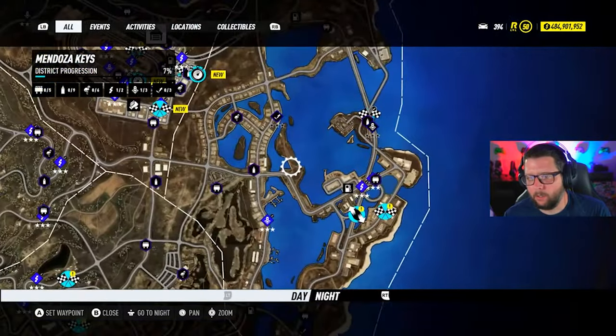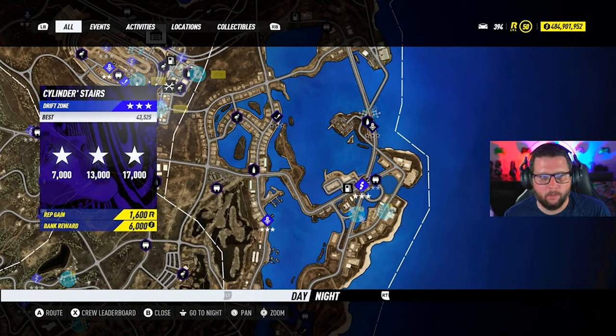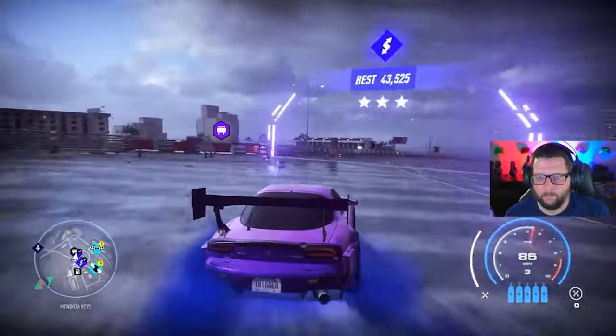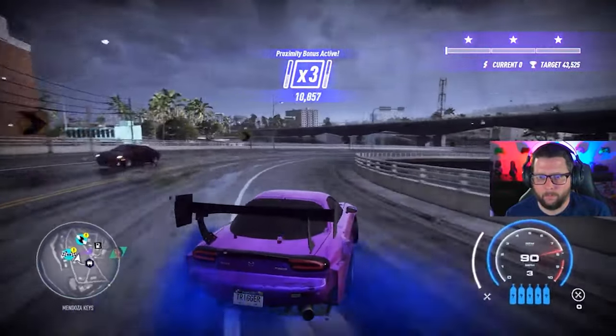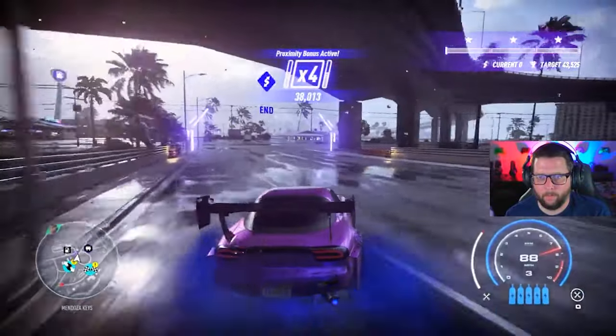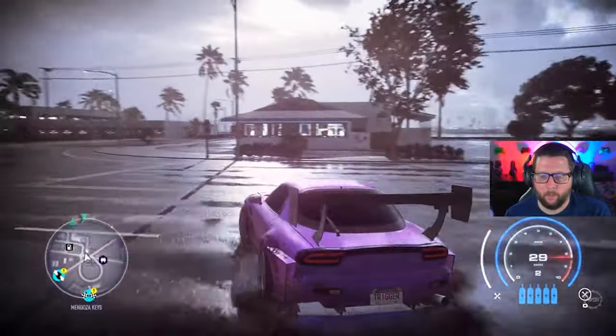Last one we need to do is Mendoza Keys — some of these can be tricky. Cylinder Stairs — let's go over there. 45, that's good.